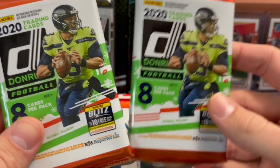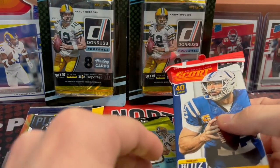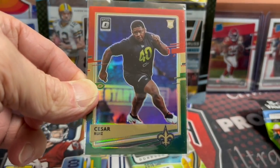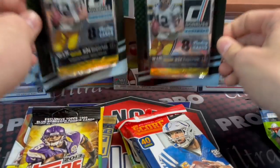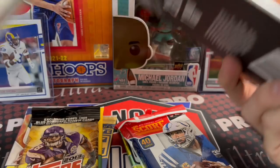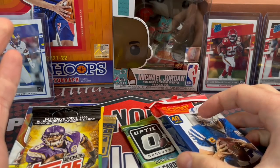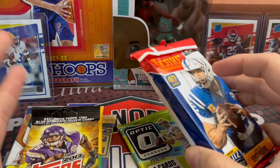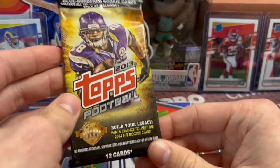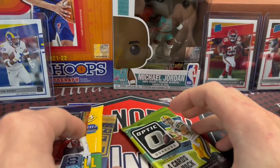We've got 2020 Donruss Holiday, which has the red and green optics and those are cool. Here's one from last year. And then we have two of the 2016 and 2017 packs — one has Score and one has Donruss. The Donruss PSA 10 Mahomes is doing like $1,100 right now, which is crazy. Mahomes is super hot. We've got a 2019 Score jumbo pack and a 2013 Topps pack looking for Kelsey — and Hopkins, but he's out of the playoffs.